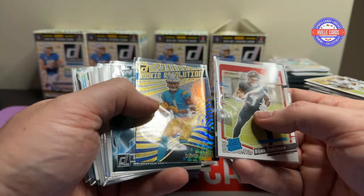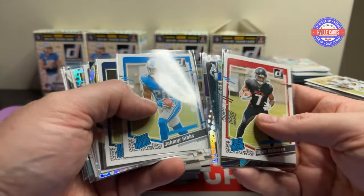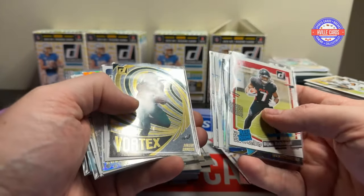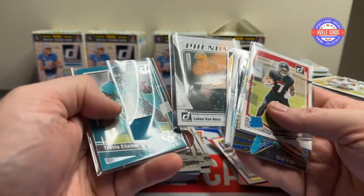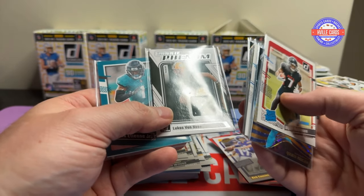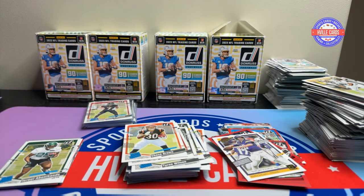Here's all the mini hits: AR-15 is decent, Laporta, Tamir Gibbs, Will Levis, another Will Levis, Addison, and then the two napkins. Buying a case of Donruss is not worth it.